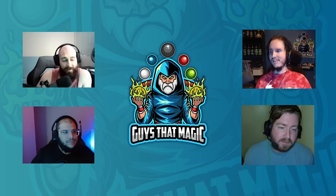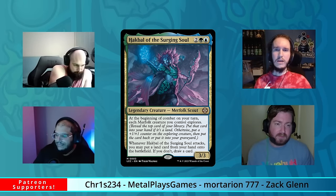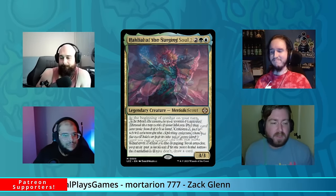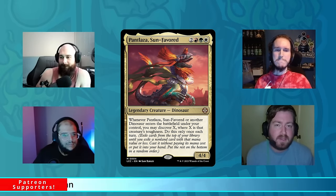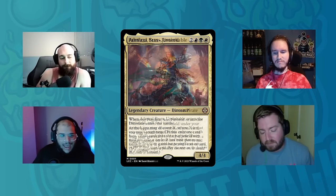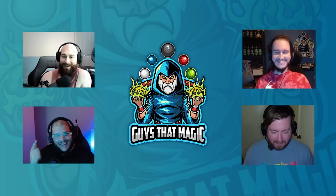Starting with David: he's playing Orzhov Vampires — a mid-range deck where creatures swing in, and if they die, they become Demons. Shane is playing Simic Merfolk, going wide with exploring. Hunter is the Dino deck helmed by Pantlaza, using the Discover mechanic. Steven is playing Admiral Brass Unsinkable, playing around with the graveyard and hoping nobody has exile effects.